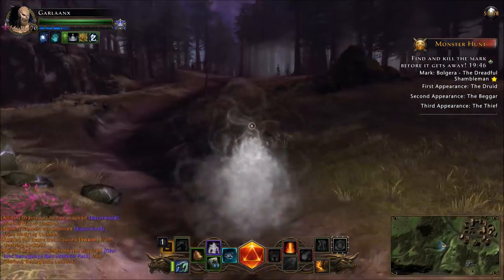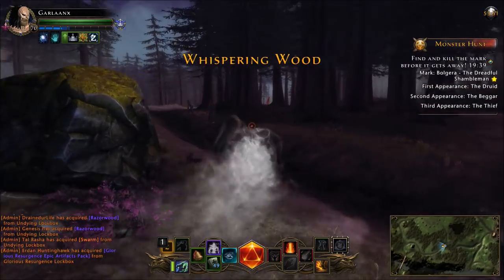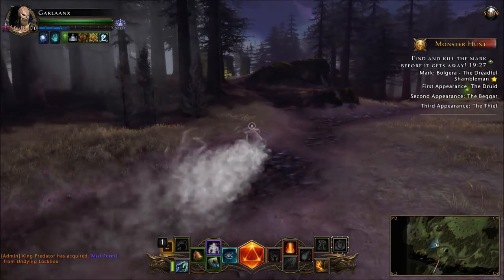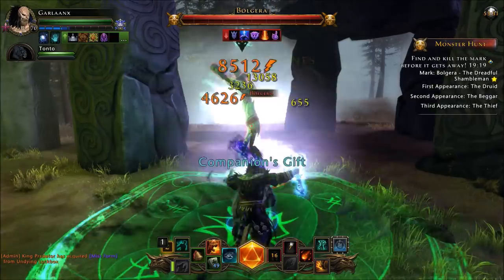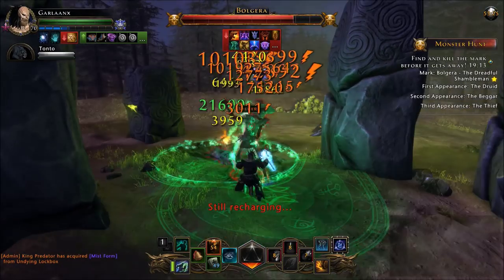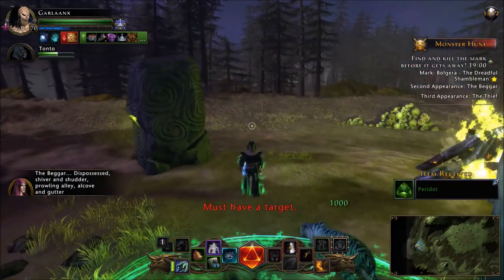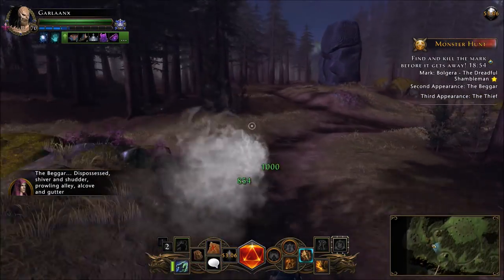Tier ones aren't terribly hard. I can solo all three tiers, even tier threes aren't horrible. But if you're not adequately equipped, bring friends or a group. Engage your mark and slay it down — it will flee at a certain HP threshold, spawning some adds when it does. Kill those adds. That's your first mark done. Now move to the second appearance — the Beggar, which is inside the city. Run over there and you can already see it on the targeting system.